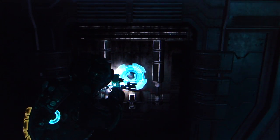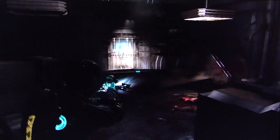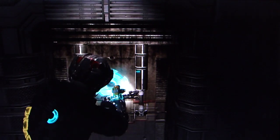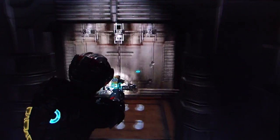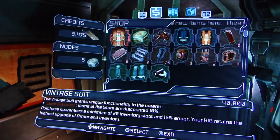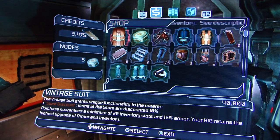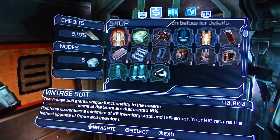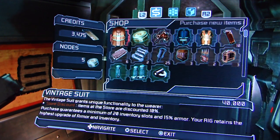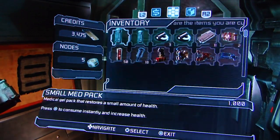Let's go back and see what the vintage suit is, see if it's any better than the one I have. Alright — 15% health boost and energy weapons boost. Let's see what the vintage suit does. Vintage suit: 20 inventory slots and 15% armor. Yes! Items at the store are discounted 10%. It's the old suit from the first game. But it's 40 fucking thousand. Are you for real? I want it — it's really good. But I have to sell stuff now.